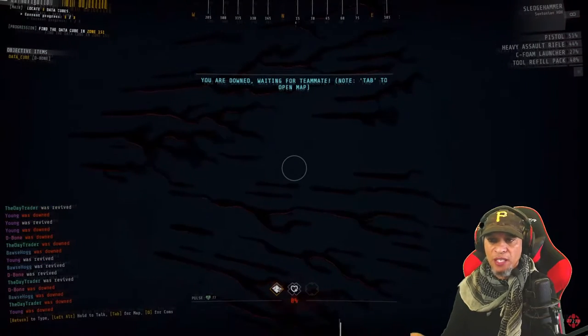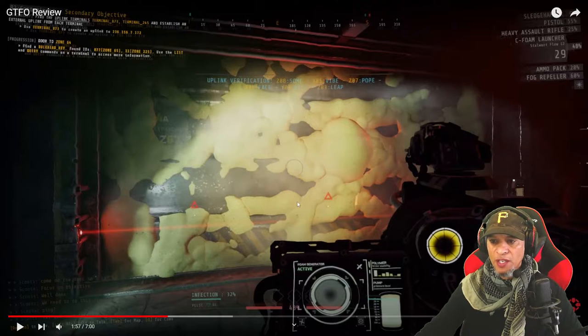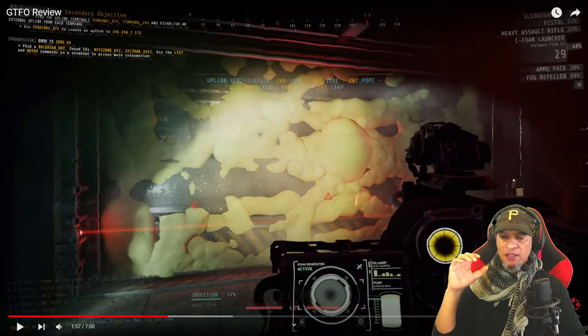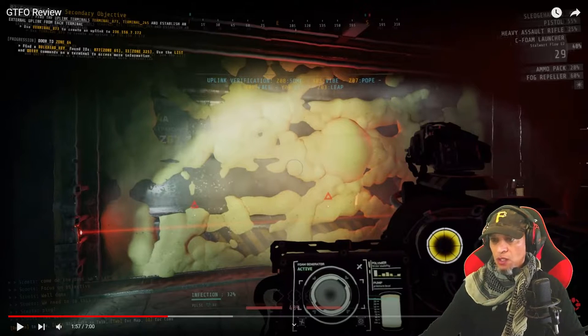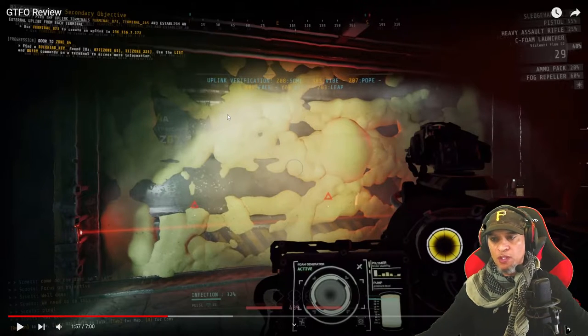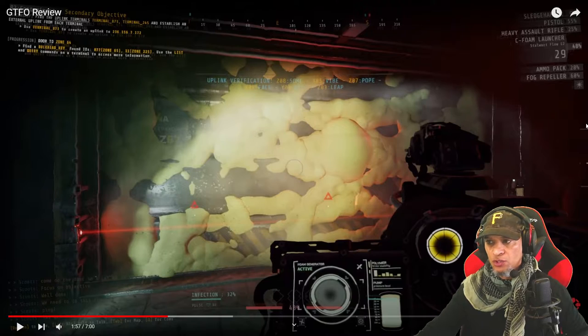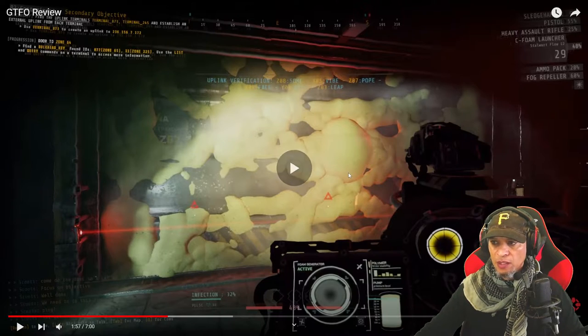Just like in any game, the glow spot is where you aim. You also have the glue gun right here — that's used to seal doors to keep enemies from busting through, because there are multiple ways enemies can approach. You want to funnel them through one area. You can also shoot the glue gun at enemies directly because it freezes them in their tracks for a bit, but then they break out.